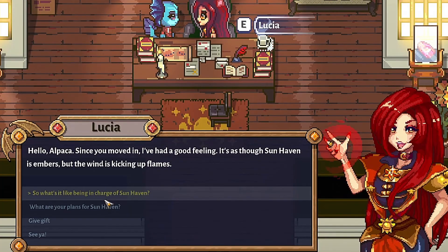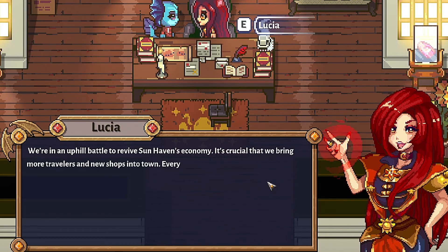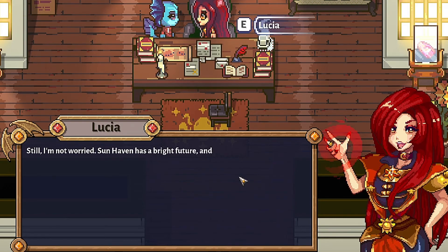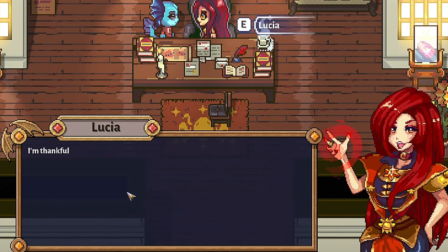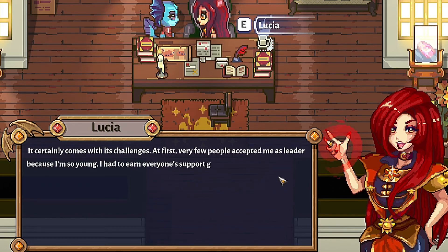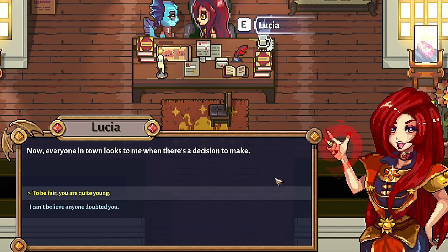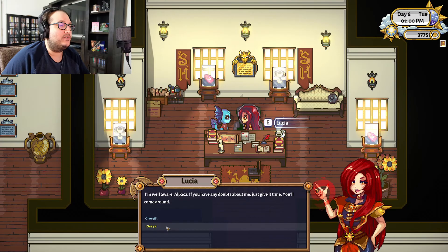Lucia stays here. Hello Alpaca — since you moved in I've had a good feeling, like Sunhaven is embers but the wind is kicking up flames. We're in an uphill battle to revive Sunhaven's economy — it's crucial that we bring more travelers and new shops into town. Will you help me? I'll do whatever I can. I'm thankful — there's something about you that makes Sunhaven better. Being in charge comes with challenges; at first very few accepted me as leader because I'm so young. I had to earn everyone's support gradually.